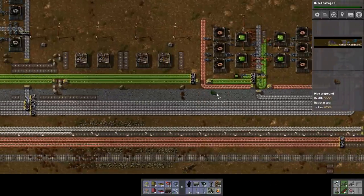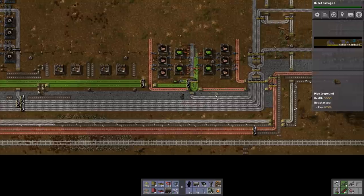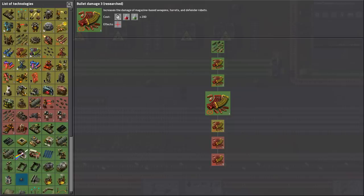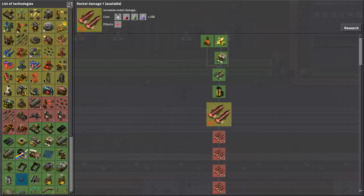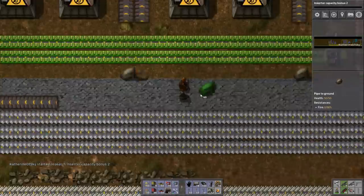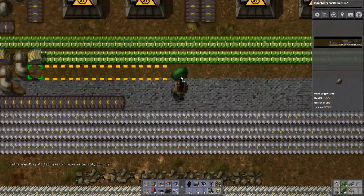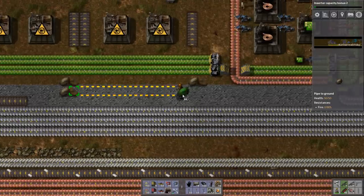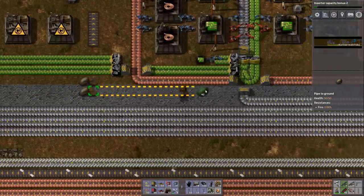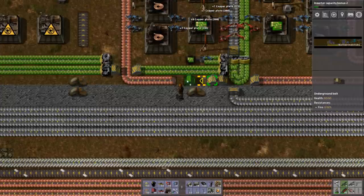We might be able to change it later too, as we get robots and we can make things a little bit neater. That doesn't work real well right there. It's okay though, it's not a problem. I will sort it out. Let's get anything that doesn't involve blue science. I'll fix this. There we are — this is perfect because I can just string that along.